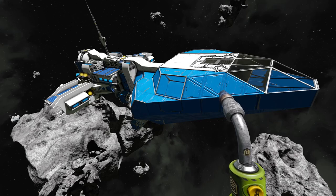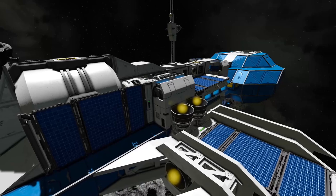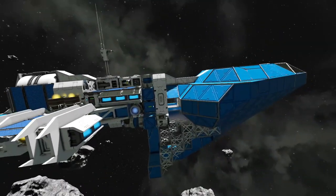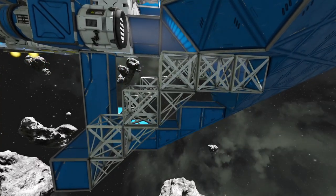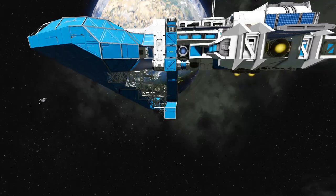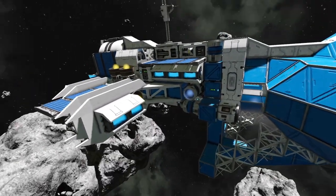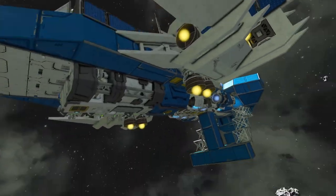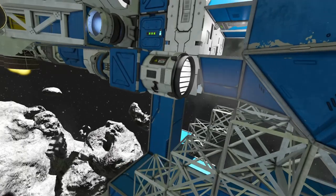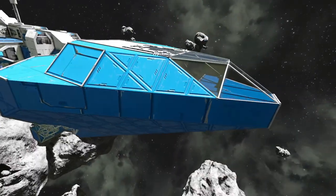We can attach auto cannons, assault cannons, and even a rail gun to this ship. Good news from the last episode: we do have uranium, so we have almost unlimited power. We can get more uranium from the asteroids. We last left off figuring out how to do the bottom half of the ship, which is a little difficult because this was supposed to be a double-decker system.